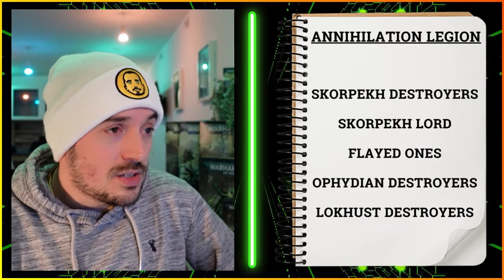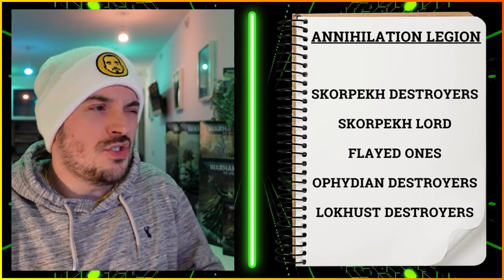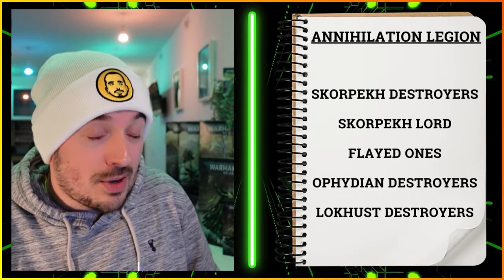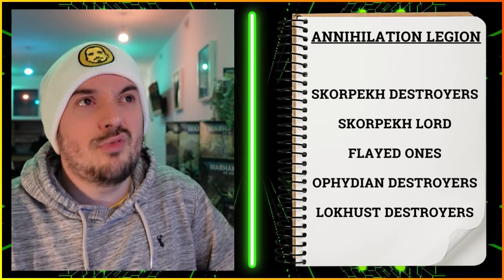Lastly, I've mentioned Lokhust Destroyers — they don't really interact with the detachment rule since it's all about on-the-charge abilities. But there are a couple of stratagems that can assist them: Mark of Death for minus one to hit them, and Sport of Fatality which gives a plus one to hit and potentially a plus one to wound if your opponent is at half strength. We do lack natural keyword options in this detachment. Honorable mentions for the Annihilation Legion: C'tan Shards, Deathmarks for scoring, Hexmarks, Immortals, and Wraiths — they work everywhere.